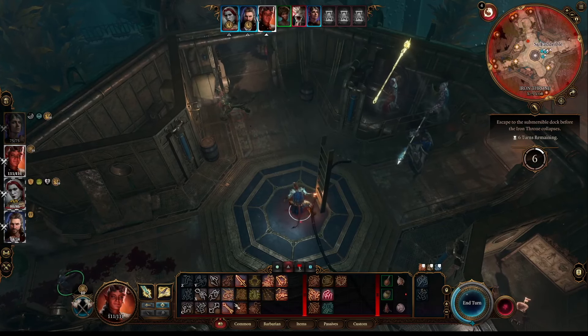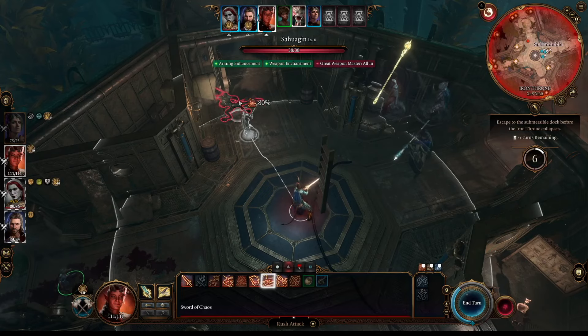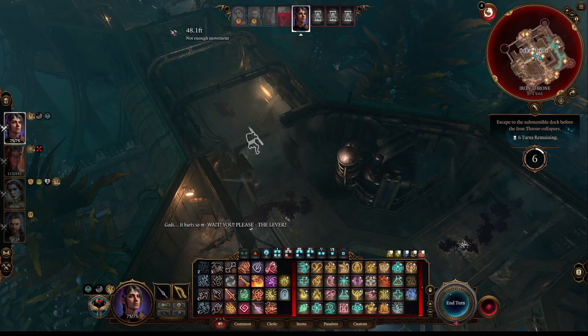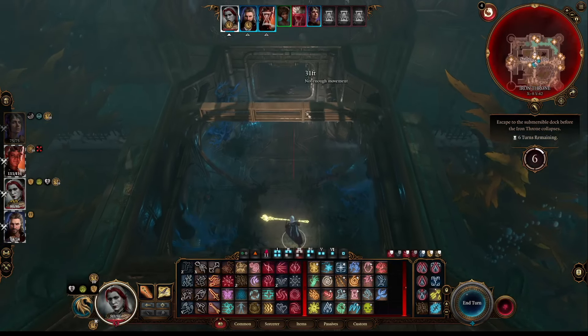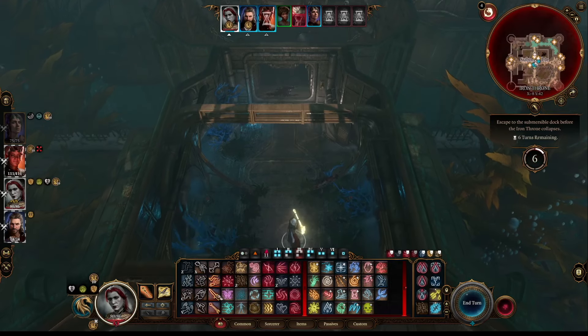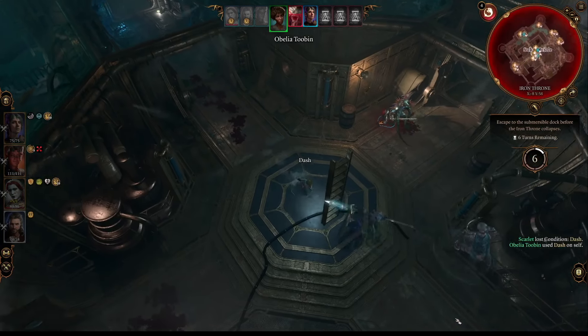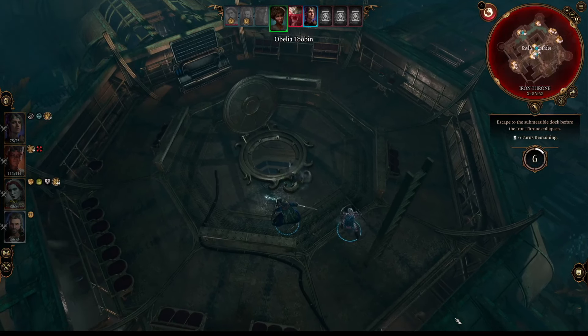I then proceeded to split the party once we got to the bottom ladder. I sent Karlach to the right to do damage and save those prisoners. Shadowheart went to where Ravengard was held and my character went to Omelium. Gale stayed at the bottom ladder to offer support and get that first person out of the cell. It should be noted that any Gondians that you save will run for the exit, so you really just have to get them out of their cell.